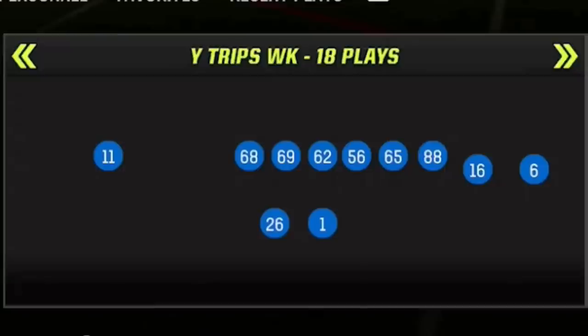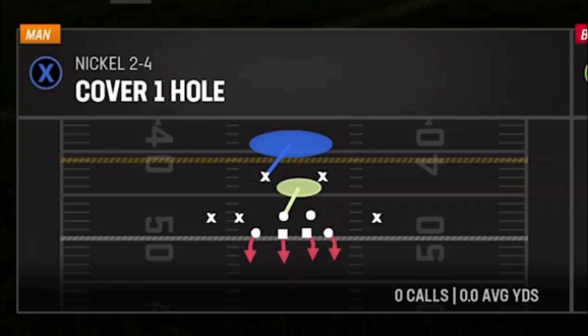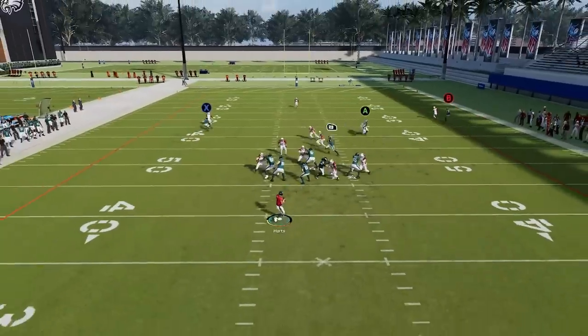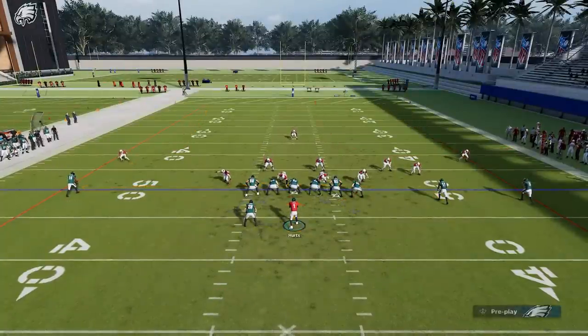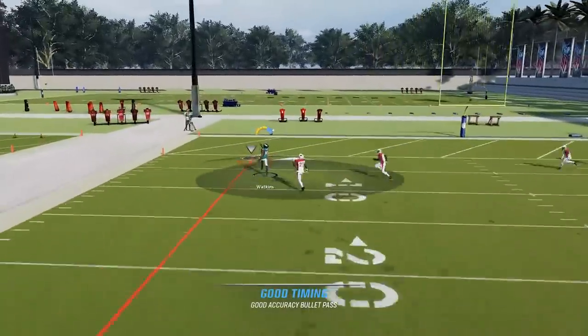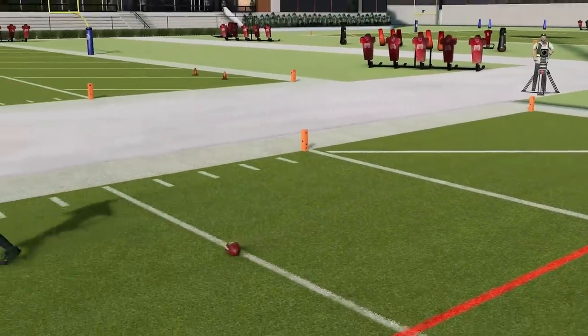Last but not least from this first batch, we have another play out of the Green Bay Packers — out of the Gun Wide Trips Week, the play is called the PA Y Out. This play is only found in the Green Bay Packers playbook. If you run it as is, the X route really doesn't get separation and gets blanketed pretty easily. But if you smart route the X route and block the running back, maybe streak the tight end to take care of the safety, you'll notice the X route does a much better job of getting open, as the cornerback bites much harder on the smart-routed version.